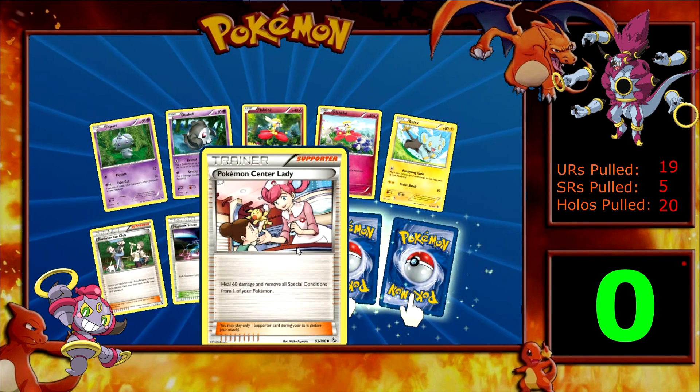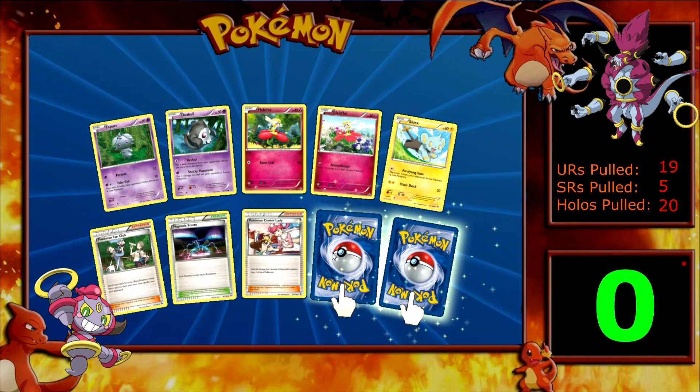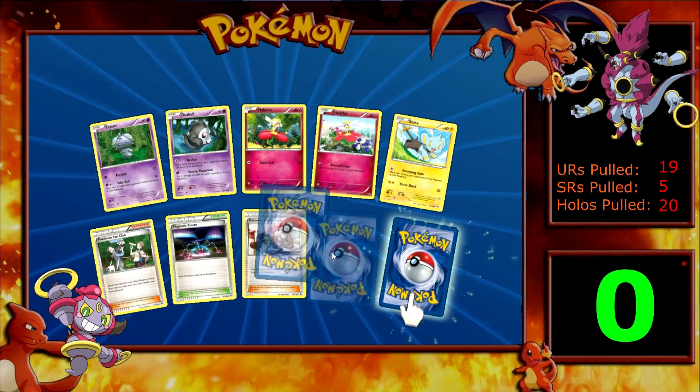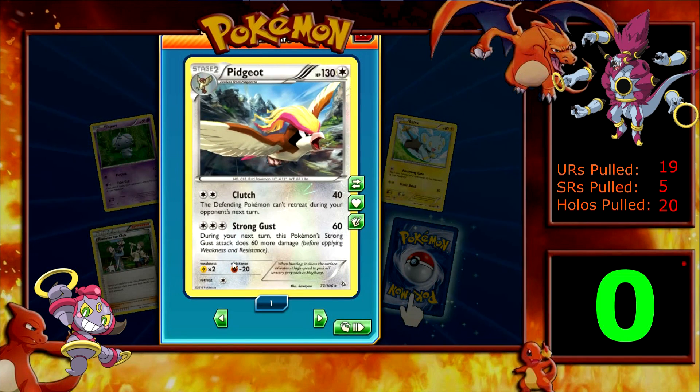As you guys know, I think this is our first episode after the update where they've changed the holo on the reverses, the holos, the EXs and GXs, just to make them a little bit more obvious because they were kind of faint at times. So let's have a look at that. It's not... I think it could be just in standard that they've done that actually, because this just looks the same as the old ones.